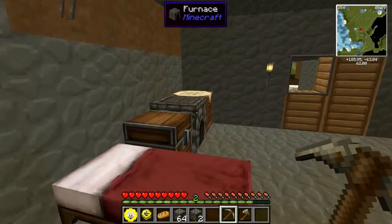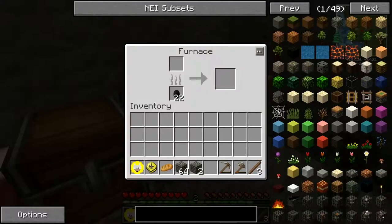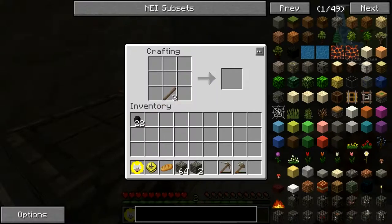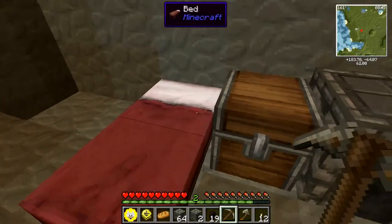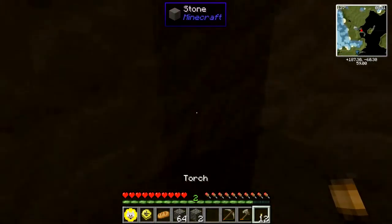We're gonna have to make some torches before we go down. Torches, sticks, coal — crafting table. Okay, got twelve torches; that should help me get down at least.